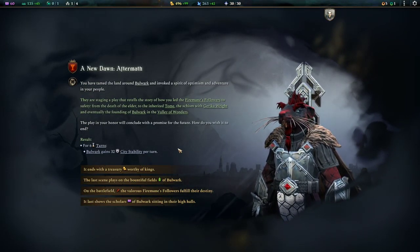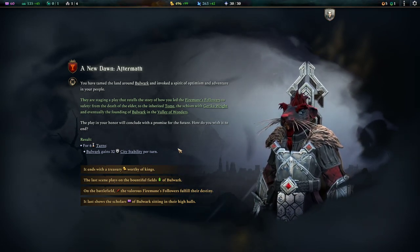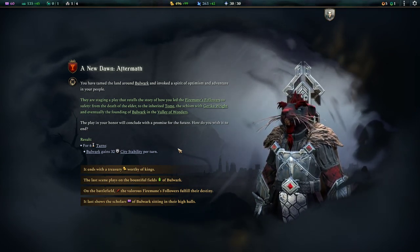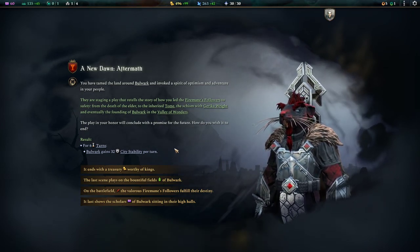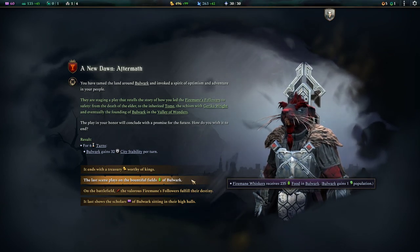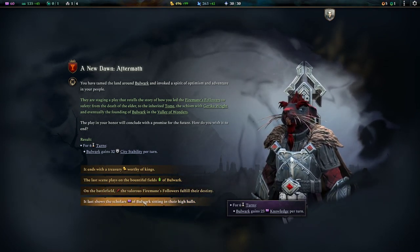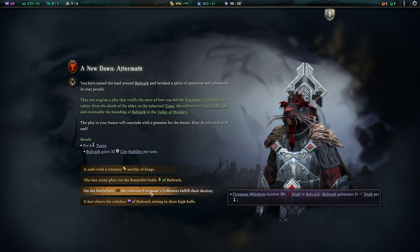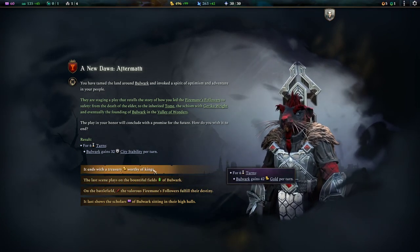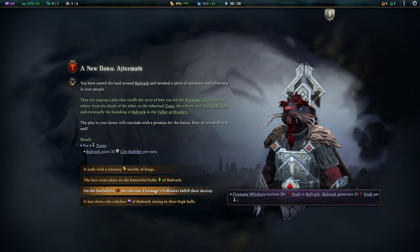They are staging a play that retells the story of how you led the Firemane's followers to safety — from the death of the elder, to the inherited tome, to the schism with Jerrica Wright, and eventually the founding of Bulwark in the Valley of Wonders. The play in your honour will conclude with a promise for the future. How do you wish it to end? For six turns we gain 32 city stability, and we can either gain 42 gold per turn, 235 food which will instantly gain us an extra population, 281 draft which could help top off our army nicely, or focus on magic. I am going to go for the draft.